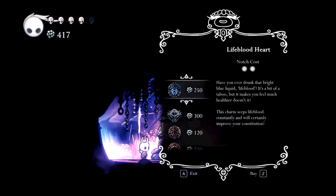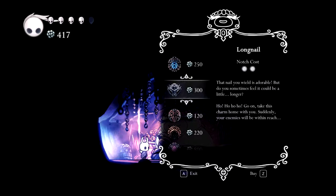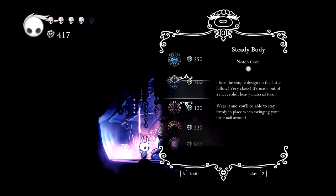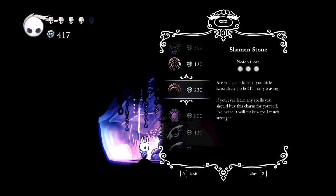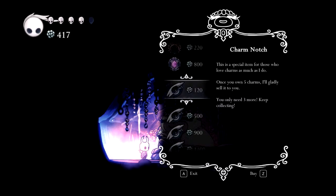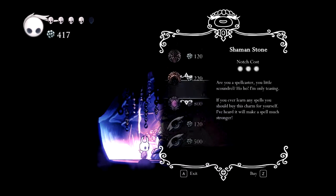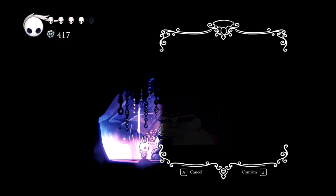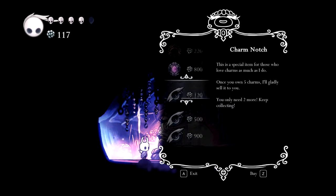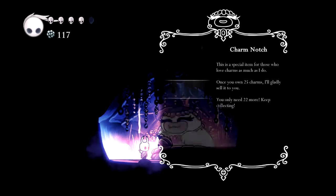Ooh! Have you ever drunk lifeblood? This charm seeps lifeblood constantly and will certainly improve your constitution. Suddenly your enemies will be in... wait. This nail? Your wheels are adorable, but do you sometimes wish it could be longer? Steady body — it's made of a nice solid material, wear it and you'll finally be able to stay firmly in place. If you learn any spells, this will make a spell stronger. Once you own five charms, I'll gladly sell this to you. Okay. Well, I guess I'll buy the long nail. It sounds pretty useful, to be honest. I'm not opposed.